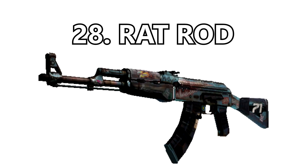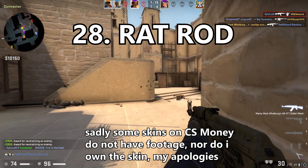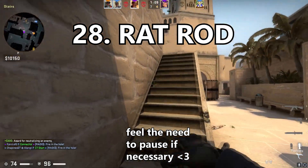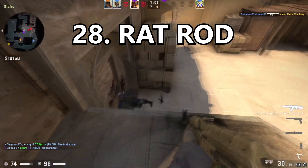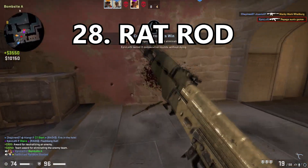Coming in at number 28 is the Rat Rod. I'm not a fan of a skin that already looks damaged when it's brand new — the whole skin has a rustic, torn-apart car vibe and I don't like that. However, I do like the light blue color it has. One of my favorite colors is that baby light blue.